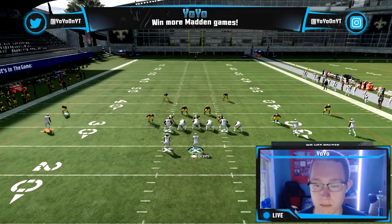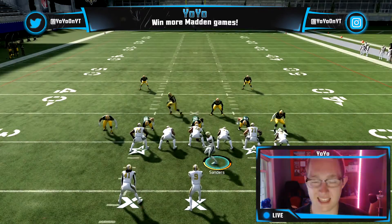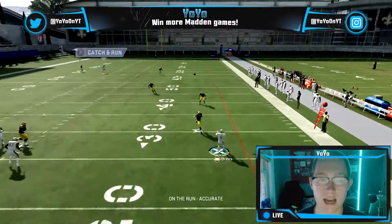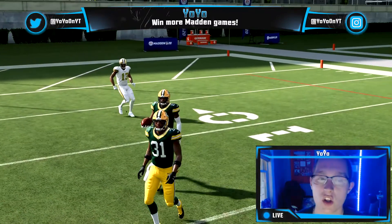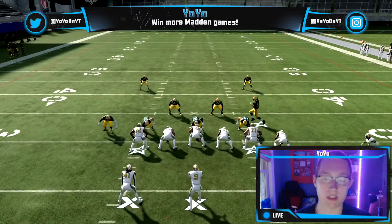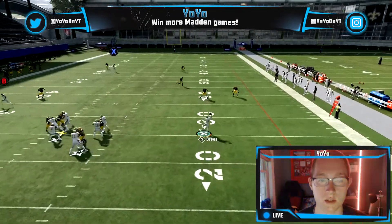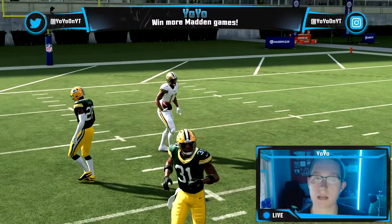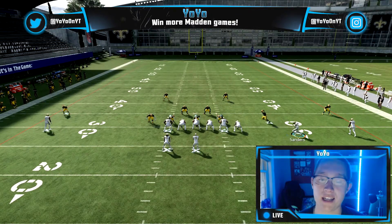This is practice mode so it's easier, but essentially what you want to do is roll out to the right. The safety should come down — and if he does, you throw to the post. Sometimes the safety doesn't come down, which is frustrating, because ideally the right safety comes down and you just bomb it on top. If you have a guy like Michael Thomas at 90-plus overall he's fine, but if you want a faster receiver you can make substitutions.